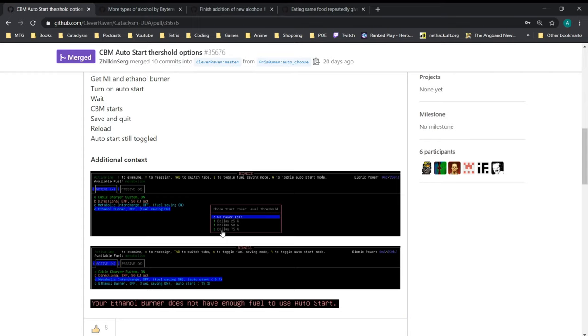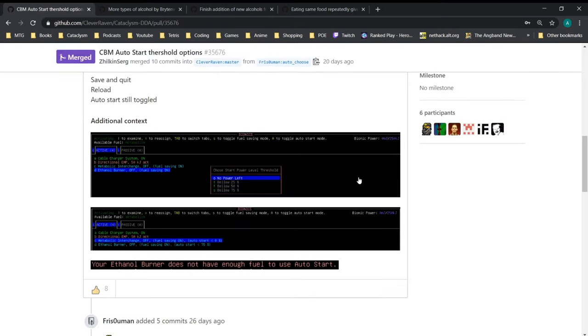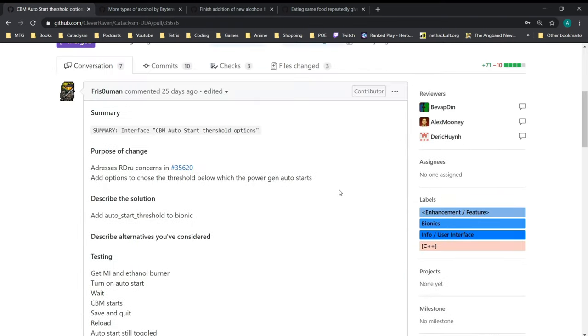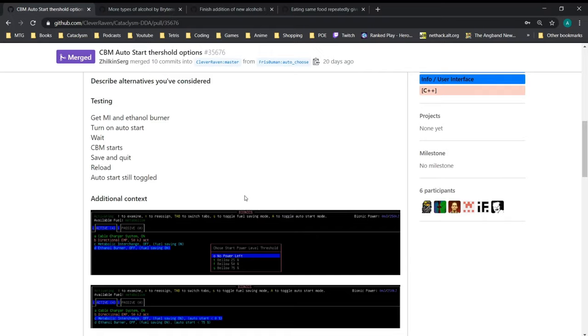I noticed there's a spelling error — 'below' is only a single L, and there's also a typo in the title. When I asked whether it auto-toggles off at 100% so we're not overusing the CBMs, Frizz confirmed it should toggle off, so it shouldn't be an issue. This lets you have a little bit more control over when your bionics are working without having to constantly micromanage them. I love CBMs way more than mutations, so that kind of quality of life stuff is always welcome.